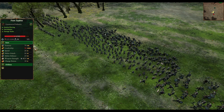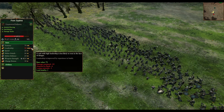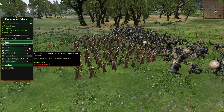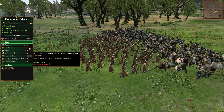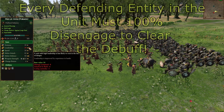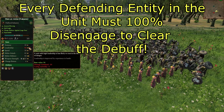Flanking a unit from both sides does not add a second flanking debuff. Also, even if every entity in the defending unit manages to turn and face the attacking unit, the defenders will continue to receive the leadership debuff until they are able to disengage entirely and turn to face the enemy unit.